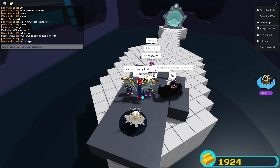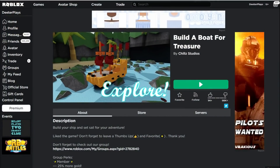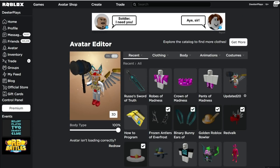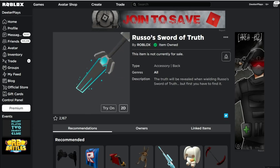This was the last sword for me to get. Go look at your avatar and in your inventory, you will have Russo's Sword of Truth right there. If you guys are new, I would love to have you subscribe and hit that notification bell. Thank you so much for watching — we will talk to you guys later.